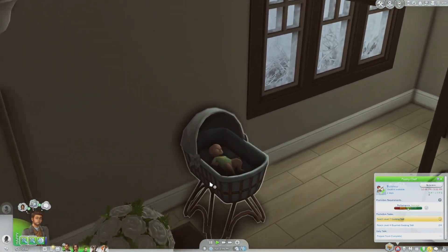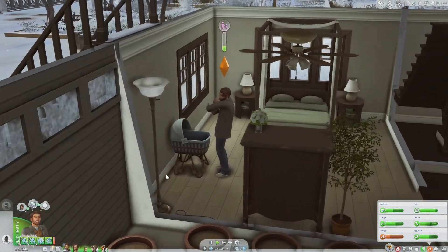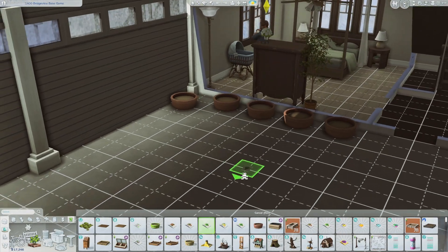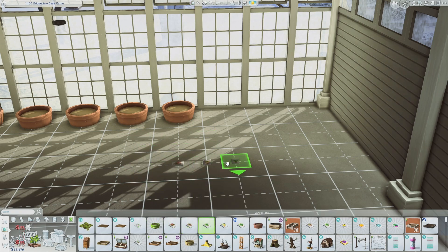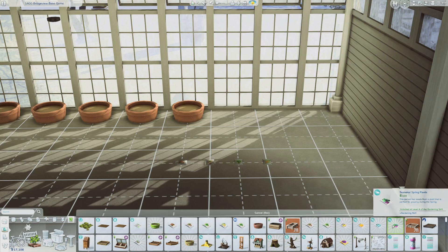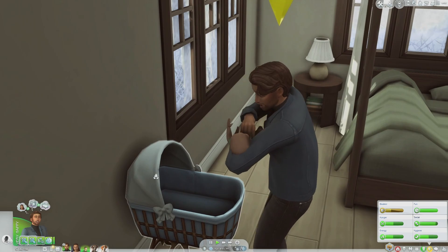I'm gonna have Channing come over and kiss Eric and talk to him. I'll keep Eric in our room for now since he is a newborn, and once he turns into an infant we can move him into the nursery. I am so happy we finally have our bundle of joy! They are both so tired. Before I forget, I need to purchase some plants — basically I just need to plant 10 different plants, so I'll buy all of these packs.